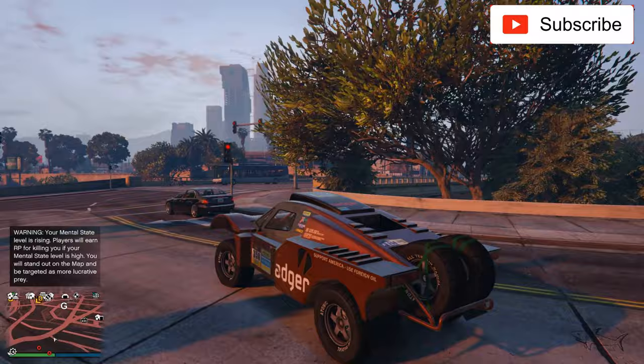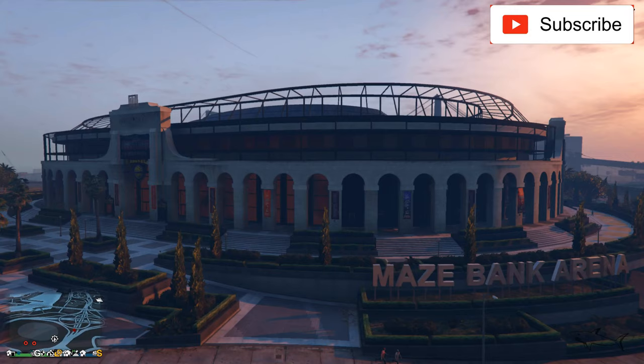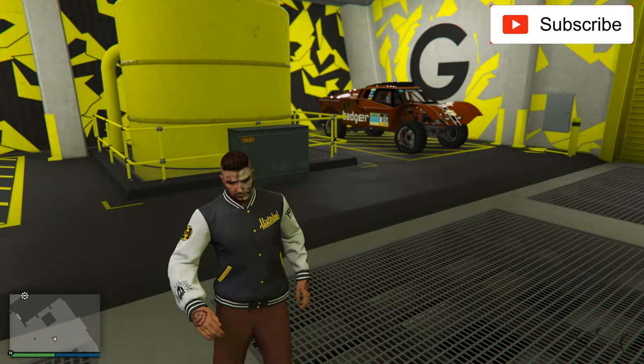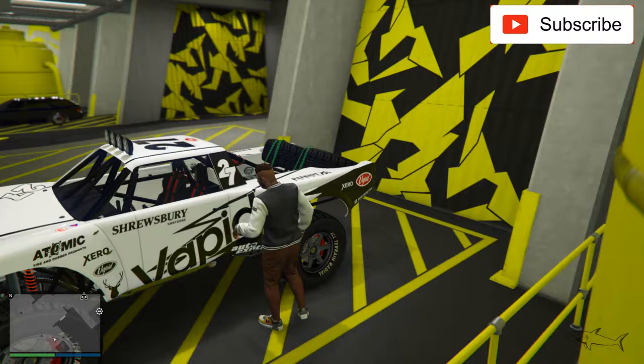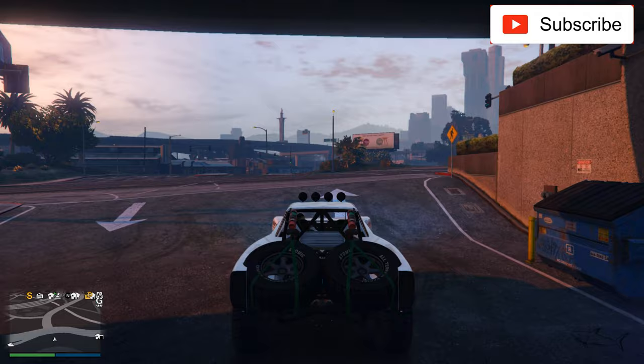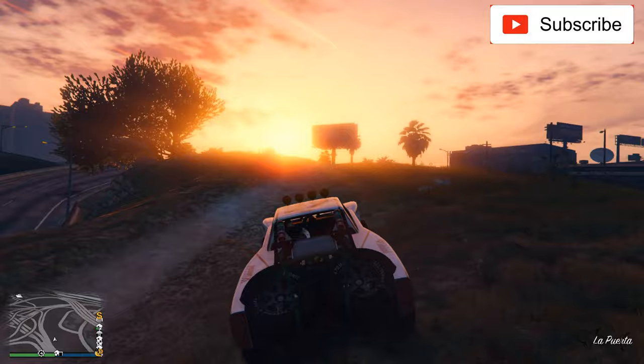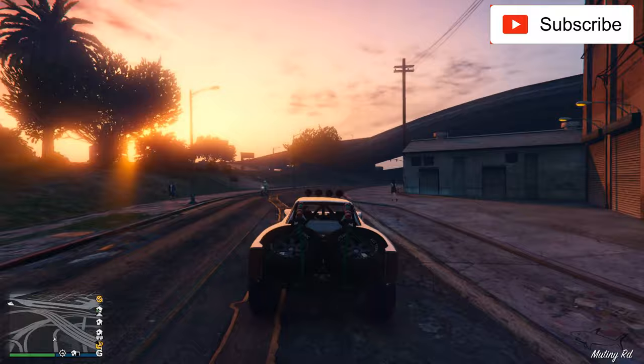No obstacle for me. Let's go ahead and take a look at the second car — the cheapest one — and I'll give a final conclusion. We have to consider a lot of things: the price, the design, the handling, the speed — everything. The cheap one is 330k without upgrades, and with upgrades at least 200k more. This one feels about the same in terms of speed.